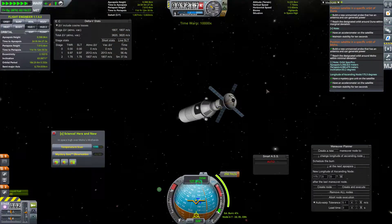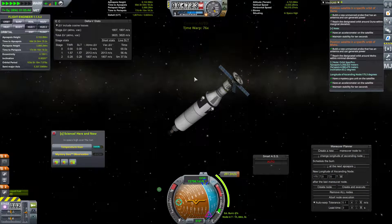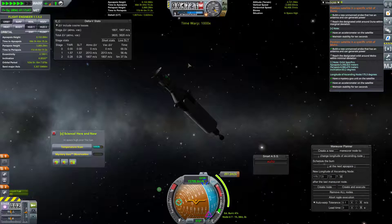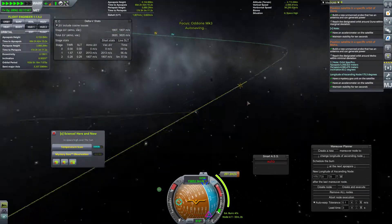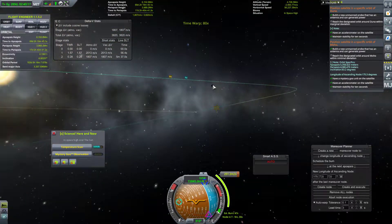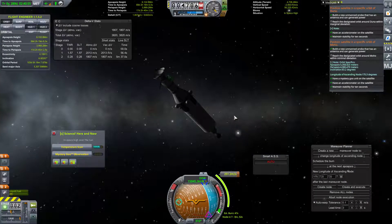And here we go, warping to our maneuver node. Not actually sure where Moho is right now — we're pretty far away from it. It should be like... yeah, right there. Excellent. Hi, Moho. What are you doing here?